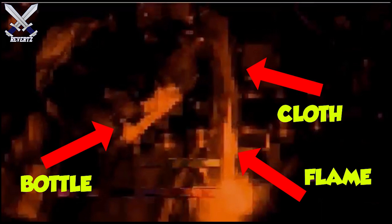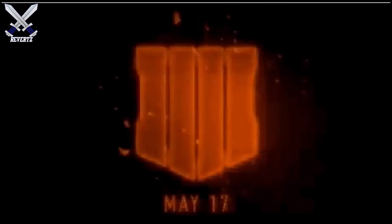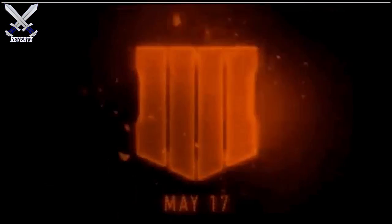We also see a soldier cocking back either a sniper rifle or an LMG — still very blurry, but you can clearly see a hand pulling back the lever. Finally, in the last scene, we see someone igniting a Molotov cocktail. You can clearly make out the bottle, the cloth inside, followed by a bright orange light which is obviously the flame from the lighter. To me, the weapons seen so far appear to be set in a modern or maybe futuristic setting, but then we have a Molotov cocktail — it seems like a jumbled mix of eras.